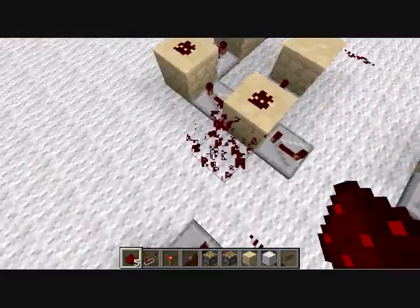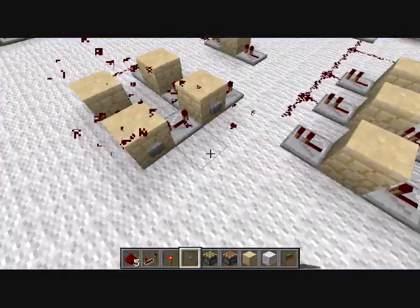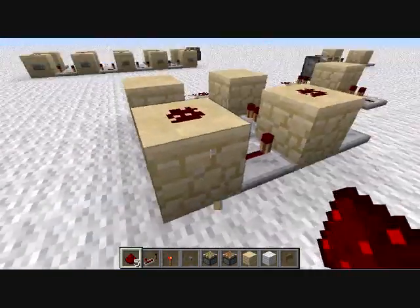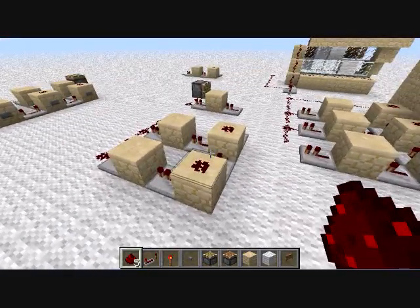Like I said, the power can be pulled in from anywhere as long as it comes directly into this one. Which is why on that one over there I've just got buttons here, which means the dust on top isn't necessary. I just put it there because it allows for more ways to be powered, and I want to make sure that when I'm building it I know that I can pull redstone into this spot here.